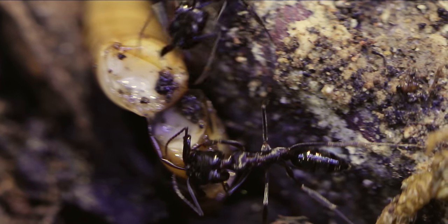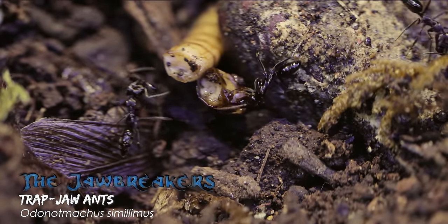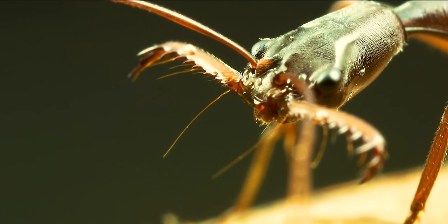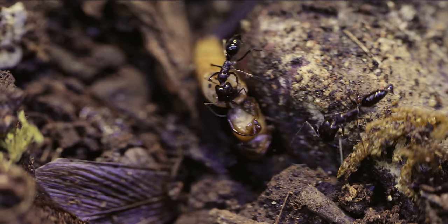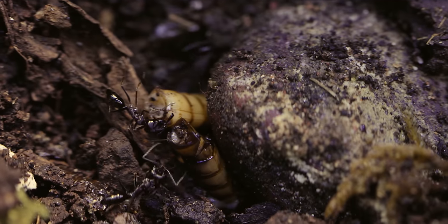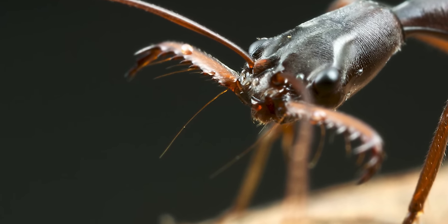These are trap-jaw ants, known scientifically as Odontomachus similemus, whom we on this channel have named the Jawbreakers. They have massive bear trap-jaws capable of opening 180 degrees and shutting with lightning speed and force. They use this special power for various things like cutting up superworms, jumping into the air, and of course attacking. I had the misfortune of being bitten by one of these ants and I promise, it felt like I was electrocuted. Those jaws are one of the fastest moving appendages in the animal kingdom.